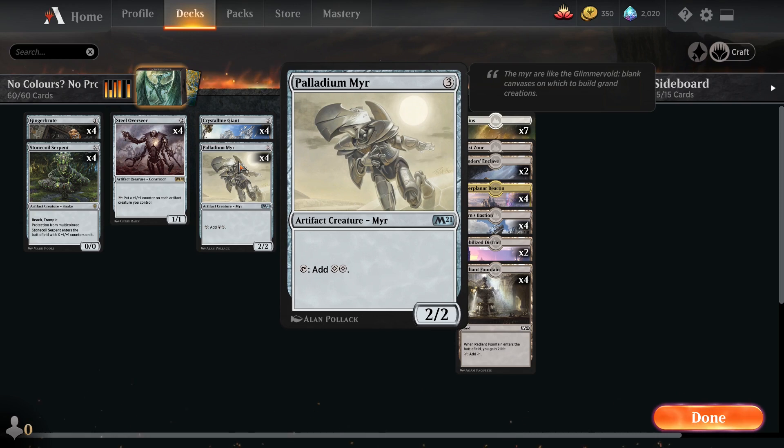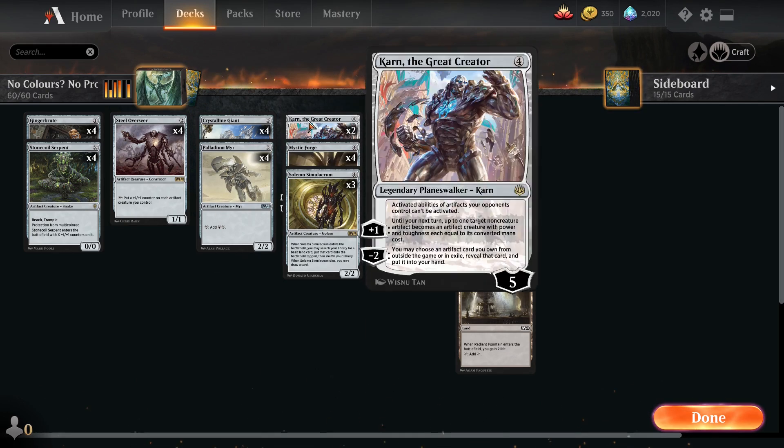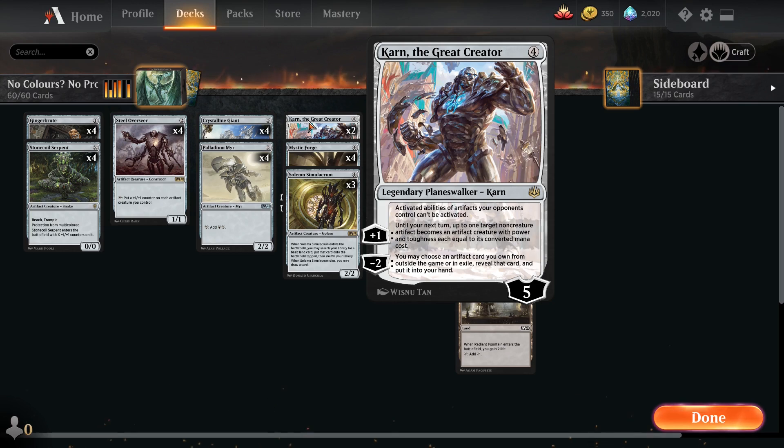We have four Palladium Myr, which is a new card from M21 - basically it's a three-mana 2/2 mana dork that taps for two colorless mana. Since we're running all colorless, this is a really good ramp card for us. We're running two Karn the Great Creator, which means we do have a sideboard - we'll go through the sideboard soon. Karn is a really good card; I really enjoy him because he can let us tutor out something we may need later.